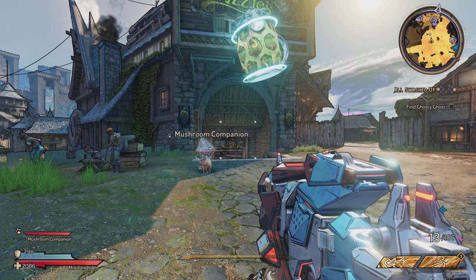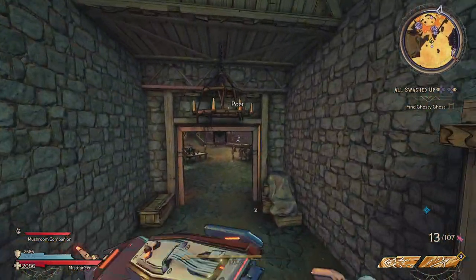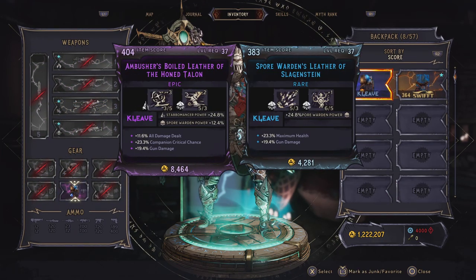Yo yo yo, what is up guys, your boy Colin the White. Today we're gonna find out how to change your armor type — not the color, but the actual armor itself. It's nice and easy, and it could technically be an option, but all you need to do is change your class mod.